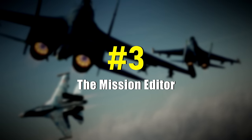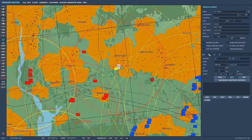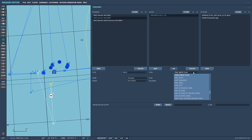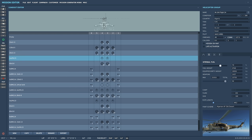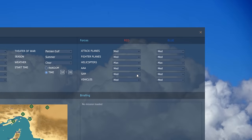Number 3: The Mission Editor. With our Mission Editor, you can create your own epic missions and campaigns, either for single or multiplayer use. It is an incredibly flexible and powerful tool, which allows you to craft detailed and complex scenarios that you can enjoy and share — the sky's really the limit. You can also play around with the built-in Mission Generator, which lets you create an unlimited amount of scenarios and missions with just a few clicks.